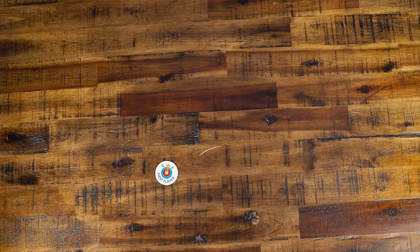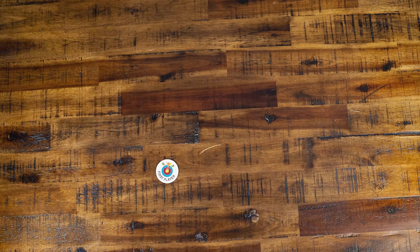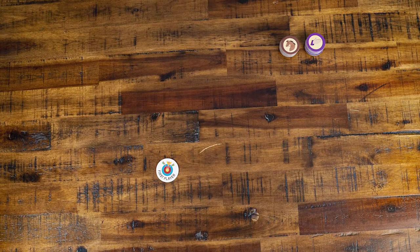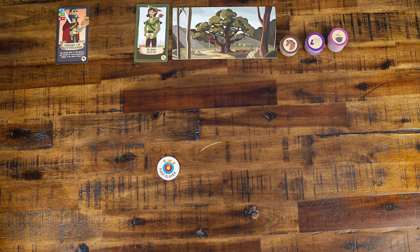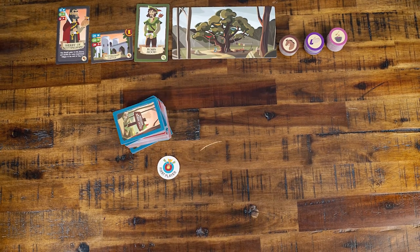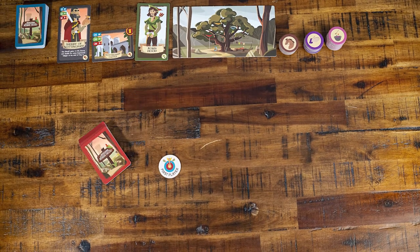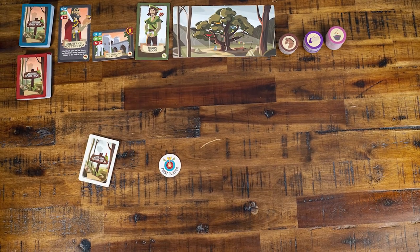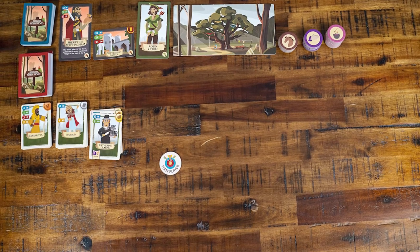To begin the game, give the First Player Token to the player who most recently took a walk in a park or forest. Set the Skill Tokens within reach of all players. Set the Major Oak above the play area with Robin Hood, the Sheriff, and Castle card nearby. Divide and shuffle the Blue Guards and Red Guards into two piles. Separate and shuffle the Villagers into four piles based on their Medallion: Bronze, Silver, Gold, and no Medallion.